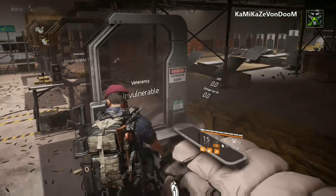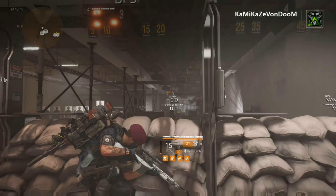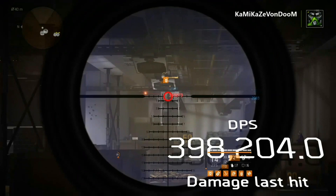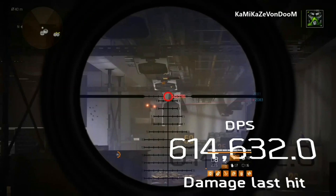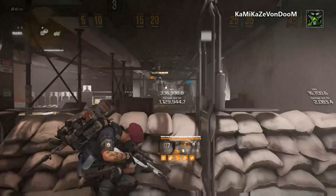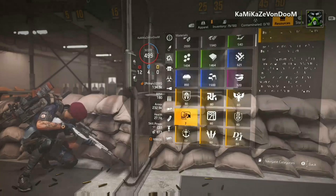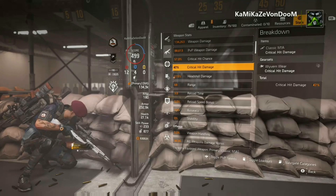Now this is for those of you that don't want the max crit chance and you want more headshot damage. This does hit harder. So remember, both invulnerable elites — put the striker drone to the right and shoot the target on the left. There it is right there: 1.129 million. That is with one shot to the head. The other one was at 1,009,000, so I'm doing over a hundred thousand more damage. I dropped it down to 57 crit chance and now I'm at 1.15 headshot damage. So let's go to the build video.